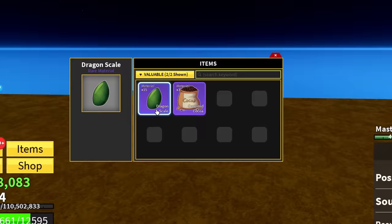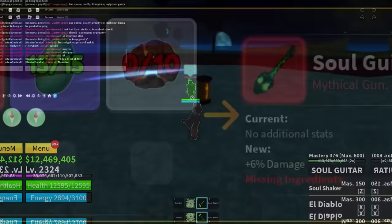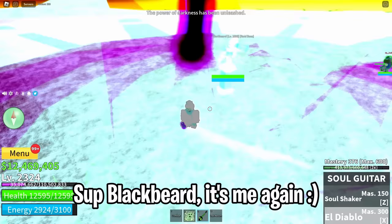Next we get the dark fragment. Sup Black Boat — so much damage with just 2 skills.